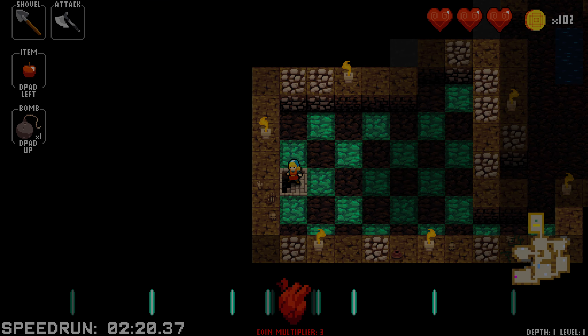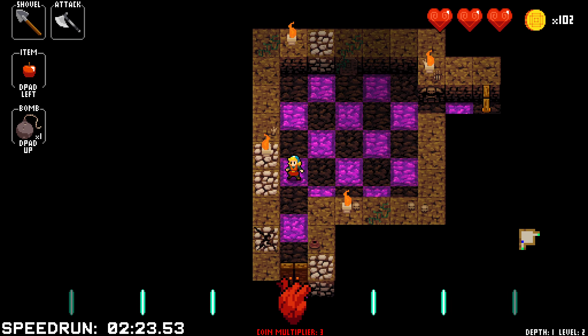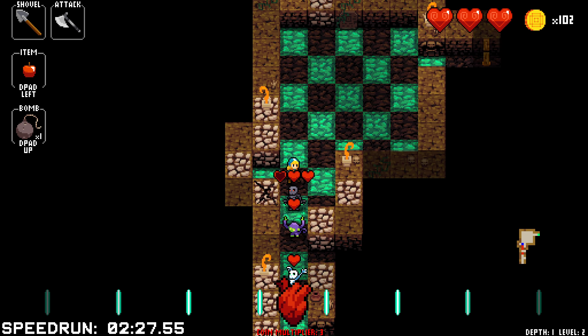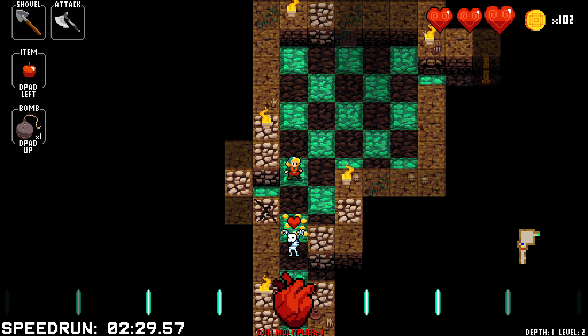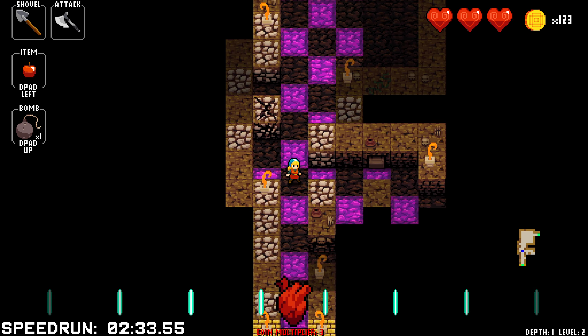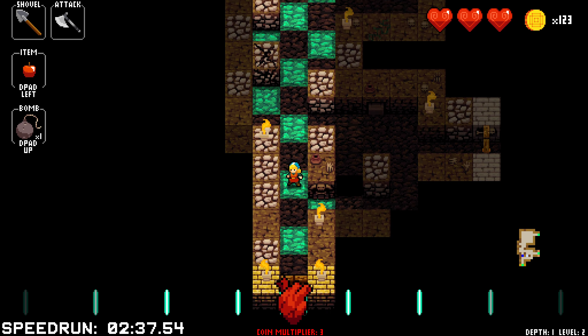The staircase is locked until we defeat the mini boss of the floor. Just here we can see this rock has a crack in it, so there's something in there — don't know what yet, we can use a bomb to find out.